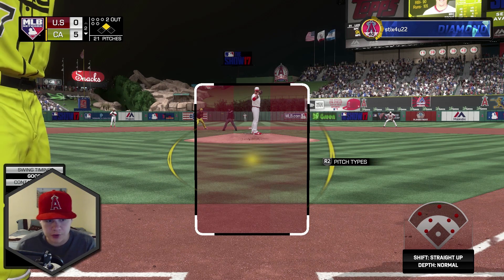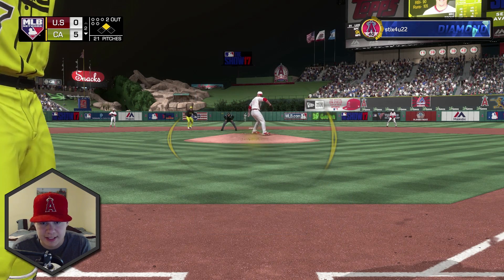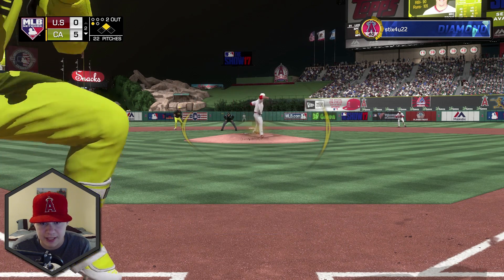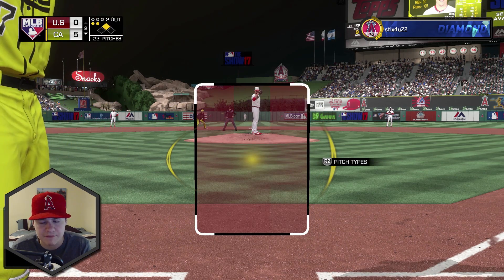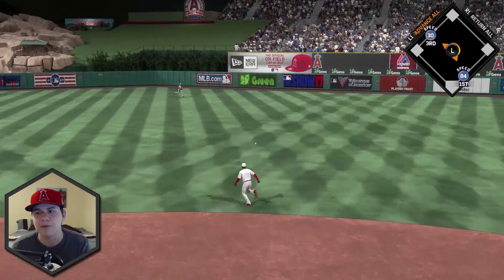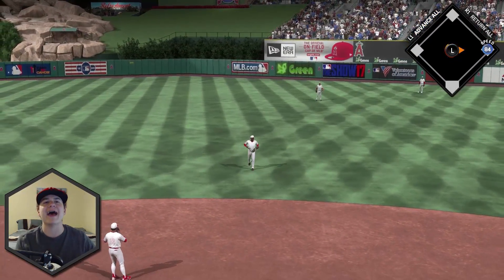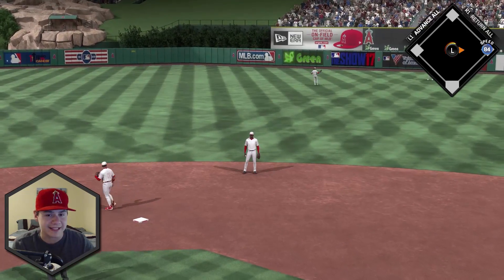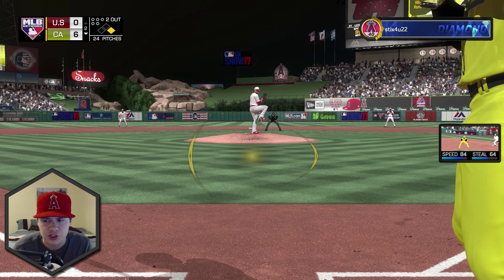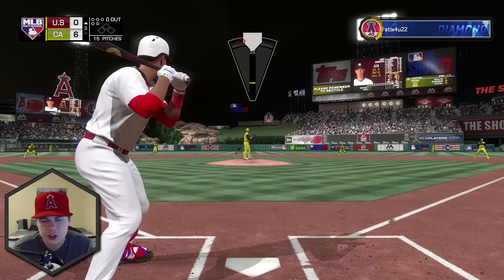Bottom of the second, two outs, runner in scoring position for Mike Trout. He's actually throwing to him — questionable with first base open — but Trout gets a base hit up the middle with 30 speed, scoring a run for our sixth run of the game. Trout has two hits now. We try a steal — John Lester doesn't hold guys on — easy steal. Mike Trout gets a stolen base: another upgrade.